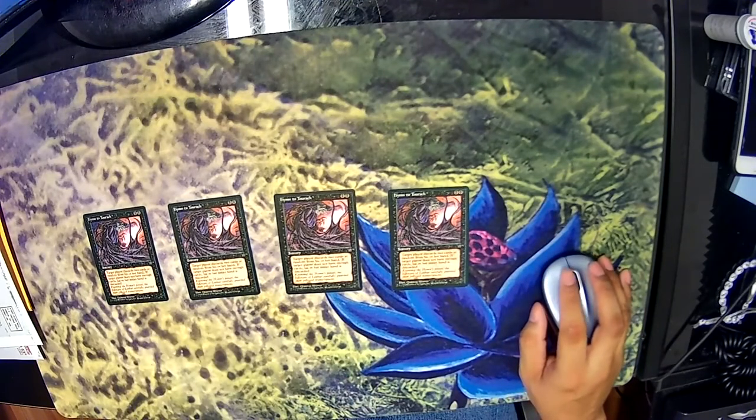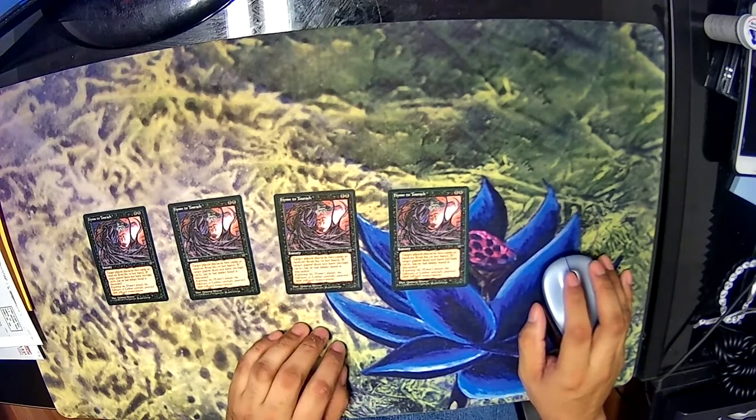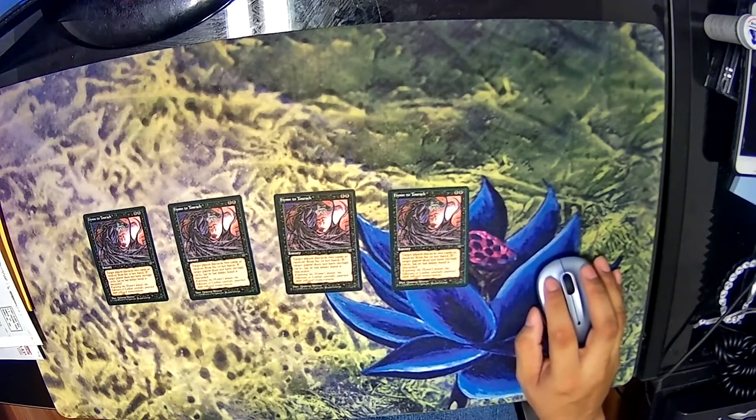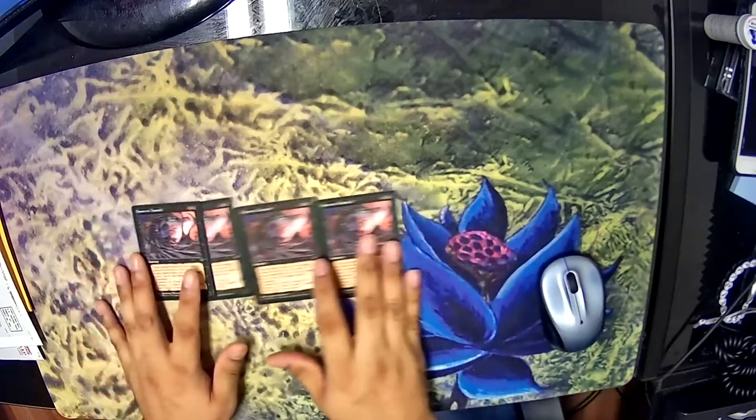The Hymn to Tourach package came out fine. The listing was accurate — 44 cents each, near mint, basically yes on all four. The shipping was 78 cents, so less than three dollars for all four. This one actually took a while to get here, but the main thing is I got them and the listings were accurate.